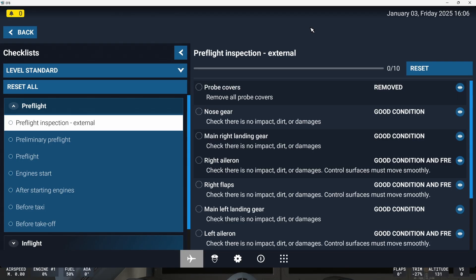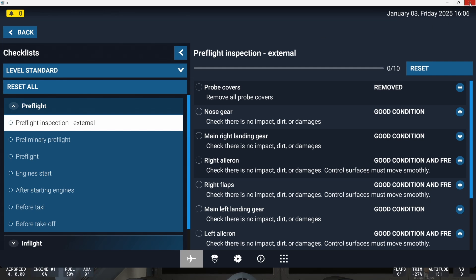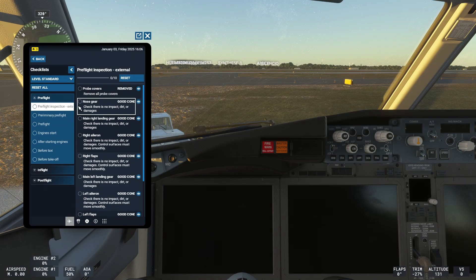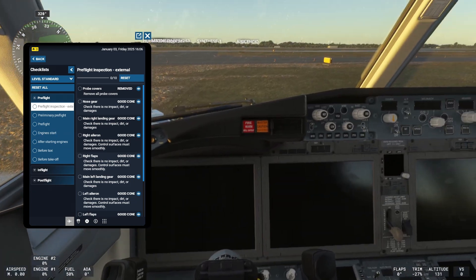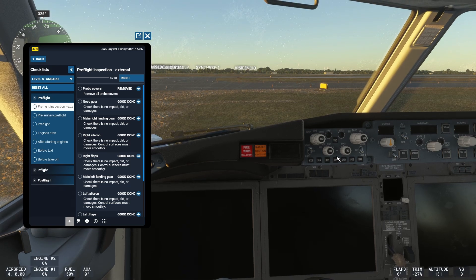As we all know, Flight Simulator 2024 contains the electronic flight pack. I maximize it now, but if I close it again, you will see it opens up in kind of easier mode. And the nice thing is that in some aircraft, it's also accessible via the electronic flight pack if the aircraft is switched on, of course.